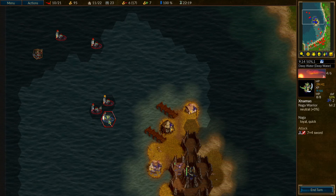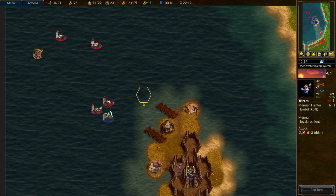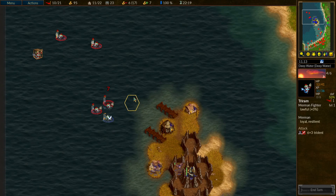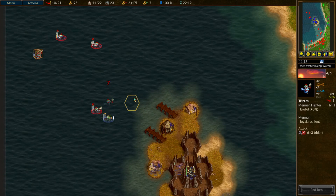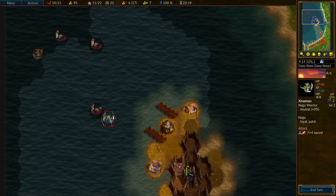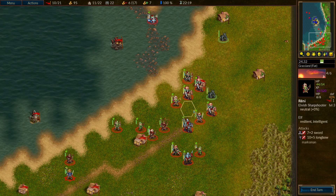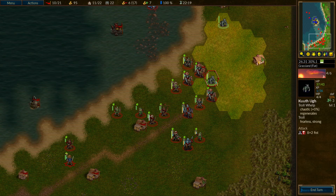We lost him — that's a real shame. Now he can move up and attack either unit. That didn't work out as well as I was hoping. Let's move to the battle on land. We do have a troll whelp that is going to be susceptible to ranged attacks.